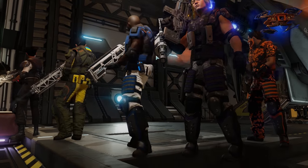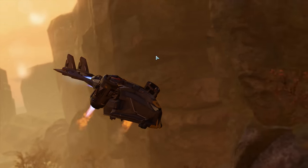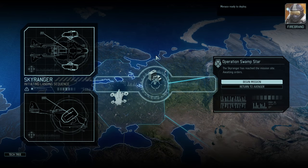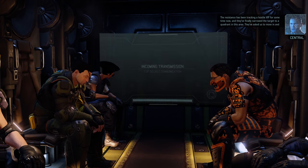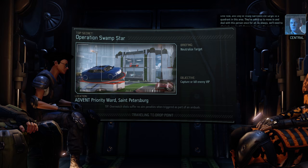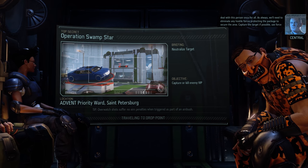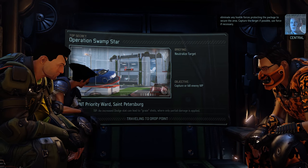This is my first campaign episode after playing a few Long War II missions. I've had the realization that I have a lot of soldiers to get to know, and I like that, but it's also really intimidating. Right now, the Resistance has been tracking a VIP known for working with the aliens, and they finally narrowed the target to a quadrant in this area. They've asked us to move in and deal with this person once and for all - eliminate any hostile forces and capture the target if possible.